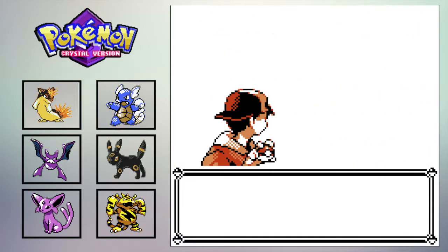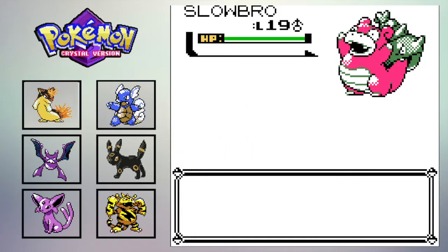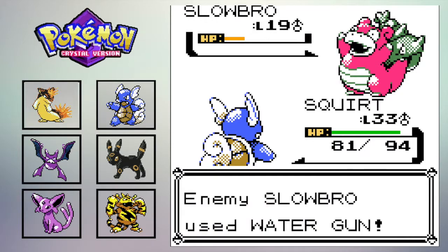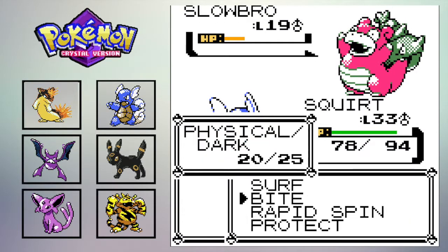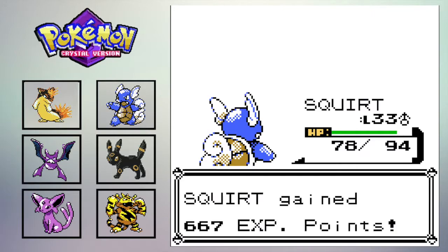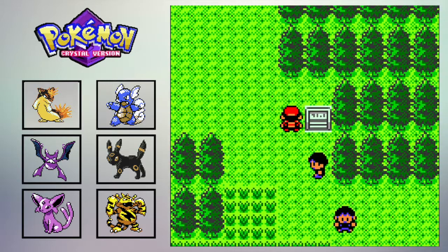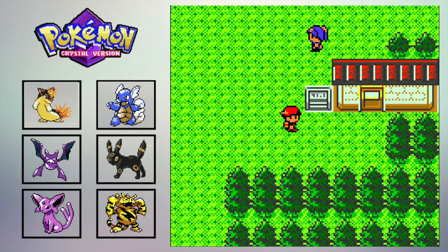A bunch of Pokémaniacs. Slowbro — Slowbro's really cool. Don't know if Bite will be strong enough to take it out — and we didn't get any flinches, but it used Water type moves. Freaking Slowbro. Remember guys: if you want to get a Slowking, at this point you have Surf, so you can go back to Azalea Town and Surf in the Slowpoke Well and find the item to do that.